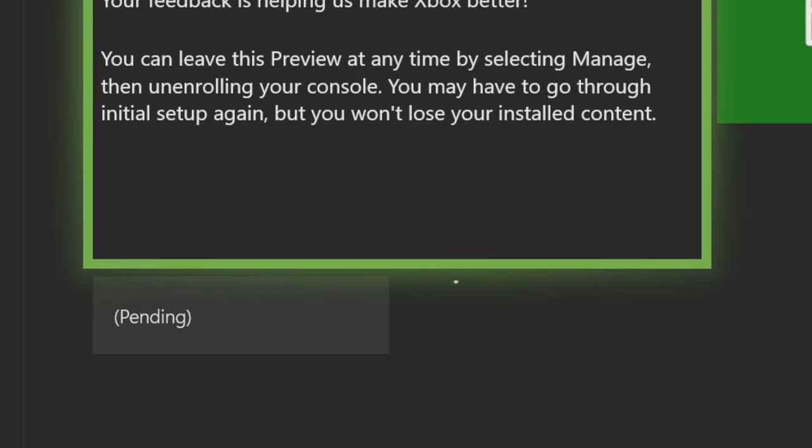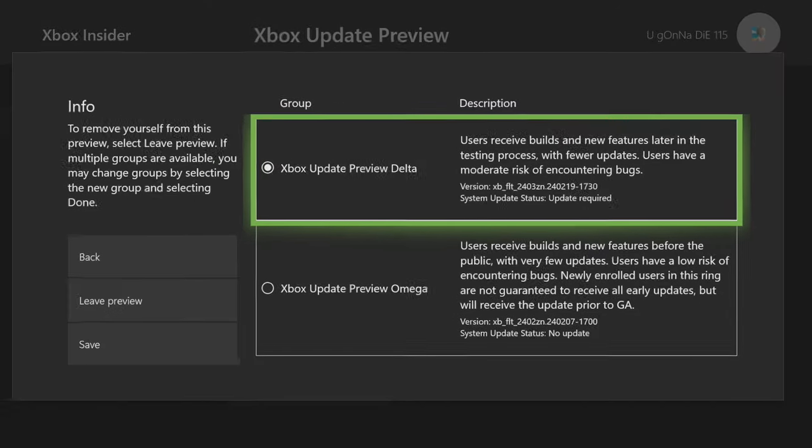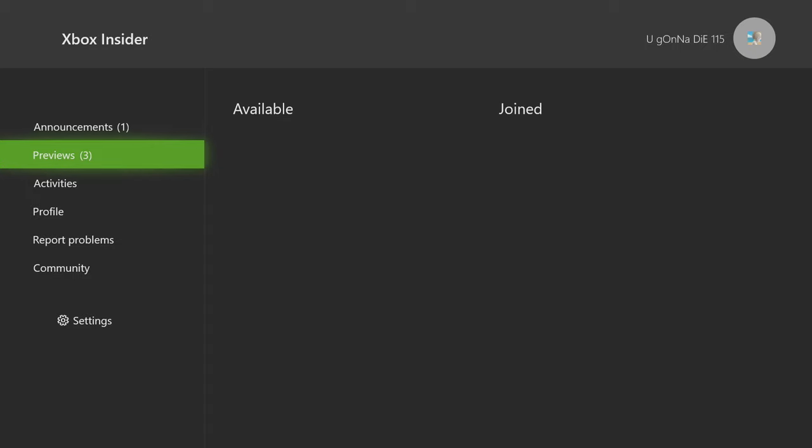I can select that and press save and we are now a Delta member. It's going to say pending for a little bit but it basically takes like two minutes and then we will be in Delta. If I go into manage right now it should say that I'm a part of Delta. There we go - Delta is now selected and that's perfect.